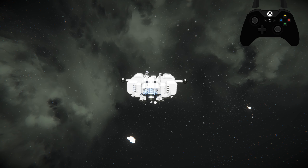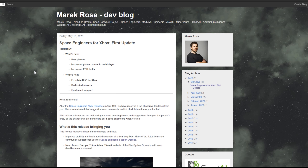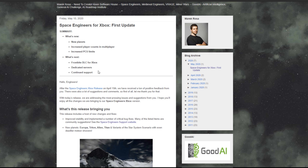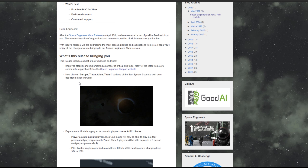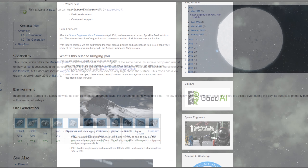I believe we are ready to think about putting this thing into action in our main world. That will be the next episode — we're going to have to create a 3D printer specifically for it as well. On May 15th 2020, Keen Software House released their first update to Space Engineers for the Xbox One. We'll quickly cover what has changed and how it will affect you as a player. The new features include planets, increased player counts in multiplayer, and an increased PCU limit. Coming in the next patch should be the Frostbite DLC and dedicated servers.